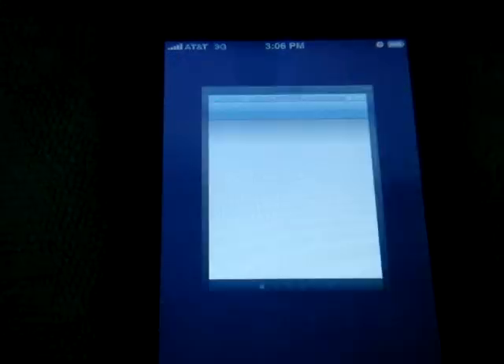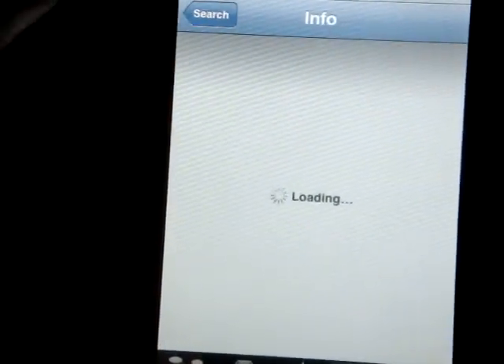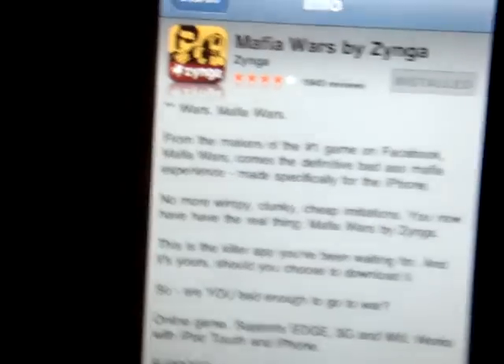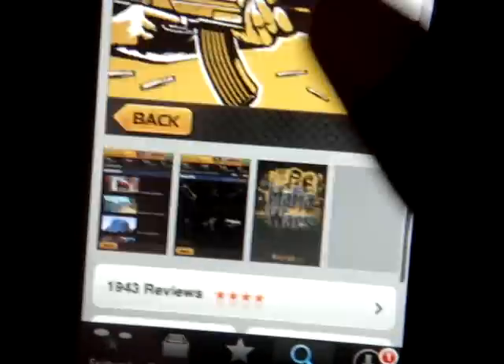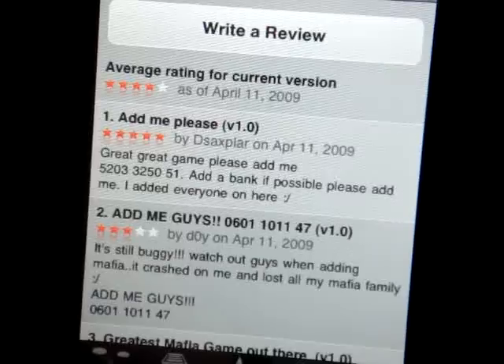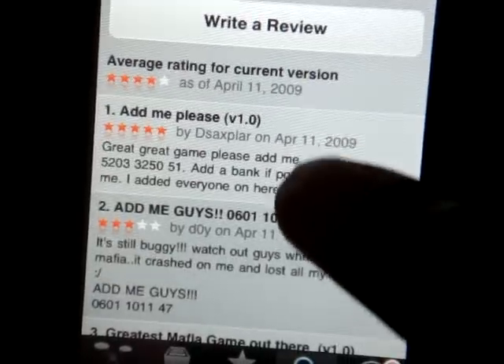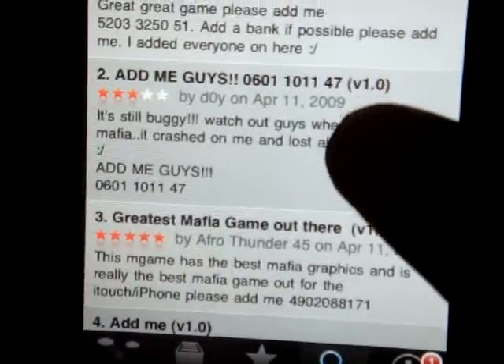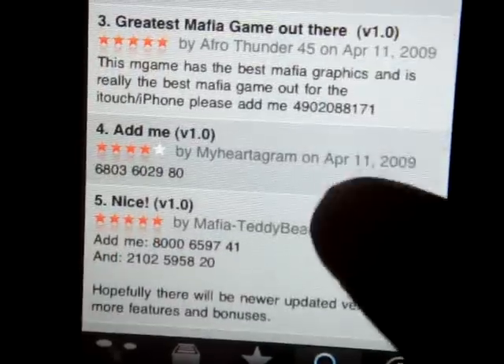What you do is just simply go to the app store. I believe I already have it open here. We got some Mafia Wars. And then you would go down to — right now there's 1,943 reviews. And that can be almost up to 1,000 code IDs right there. People are putting in their codes right here.